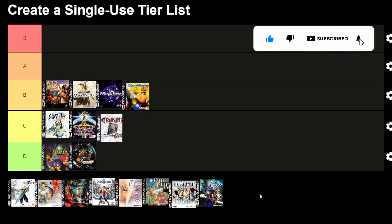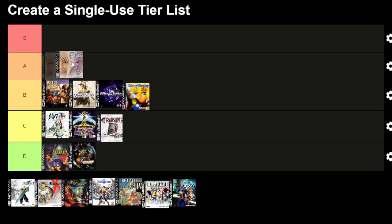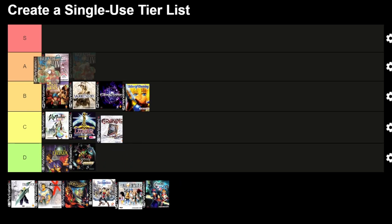A-tier games are exemplary titles that raised the bar for storytelling and gameplay. Parasite Eve — blending horror, action and RPG elements, Aya Brea's journey against mitochondrial creatures in New York was both thrilling and unique. Its real-time combat and weapon customisation kept players on their toes.